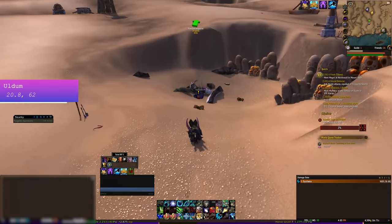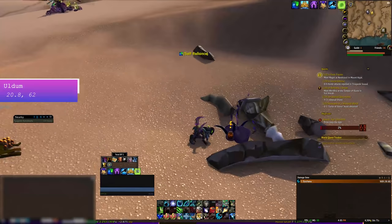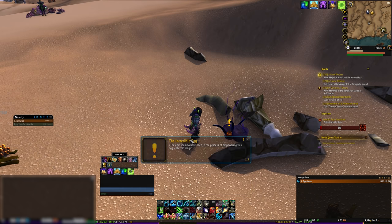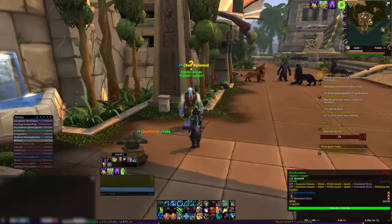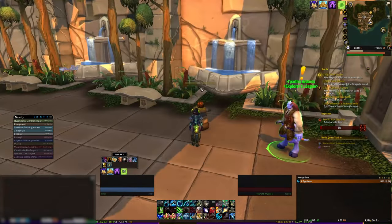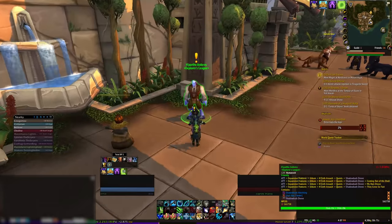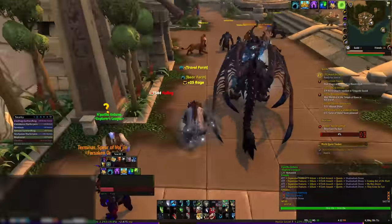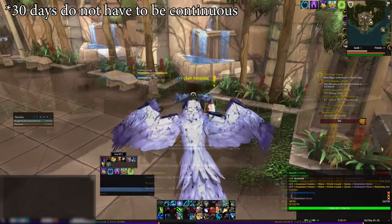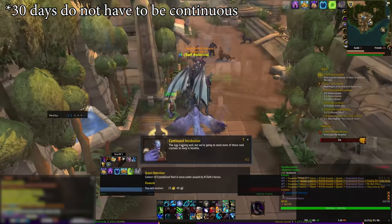Once you're there, head to the coordinates on screen. There you should see the void-touched egg. Right-click it and pick up the Incredible Egg. Then head back to Ramkahen. You'll have a golden question mark for Hepartho Ardoros. You can turn in the Incredible Egg to him, then wait for some roleplay. After that, he'll have a quest for you: Hatch the Egg. Pick that up and go do that. After you do that, you're done for the day on this mount. Come back each day for around 30 days and do a different quest each day, and you'll earn the Shadowbarb Drone mount.